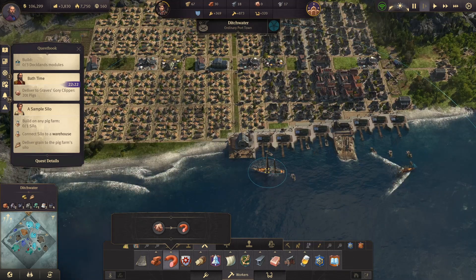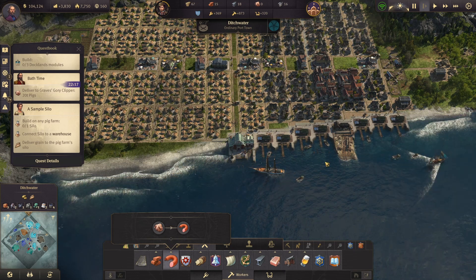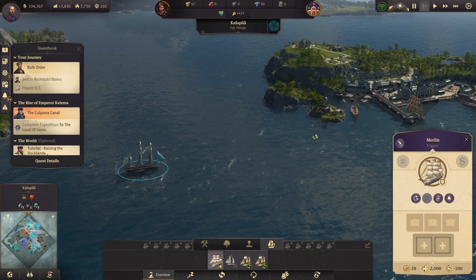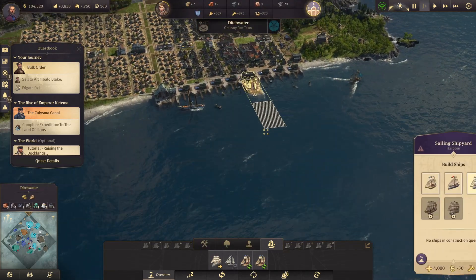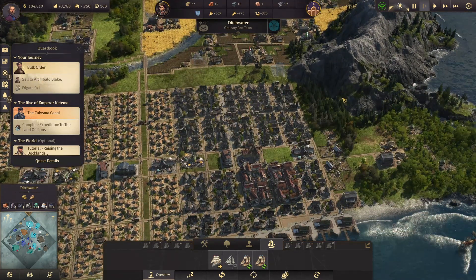Let's improve our harbor — we have more storage, but we're getting a bit low. Now let's sell our first frigate — almost there. We should also make some new frigates right away because we need to go to the new world. I can't believe I forgot about it — they might take all the islands.